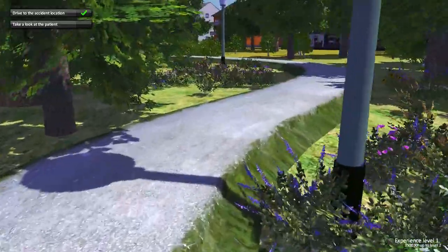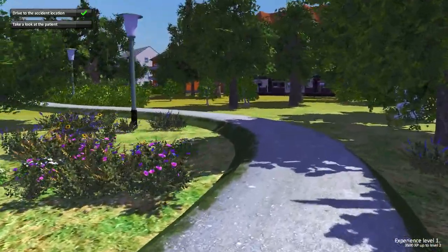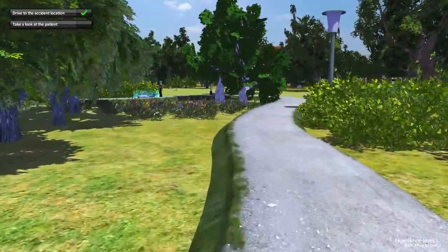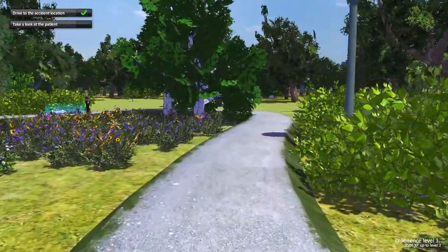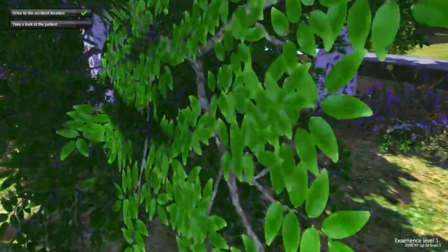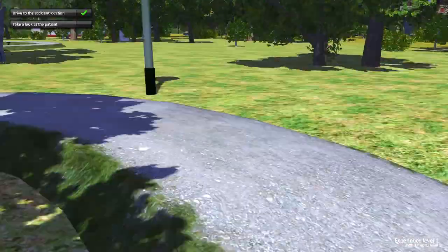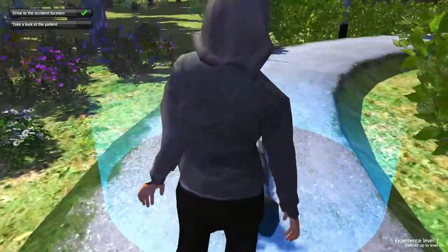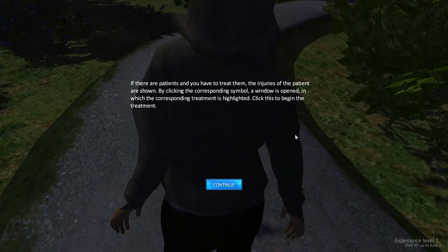How do we run? I feel like I'm just taking a stroll. Oh no, there he is. That's a long way to carry someone. I'm going to have to change my mouse just for this game. If there are patients and you have to treat them, the injuries of the patients are shown. By clicking the corresponding symbol, a window opens in which the corresponding treatment is highlighted.